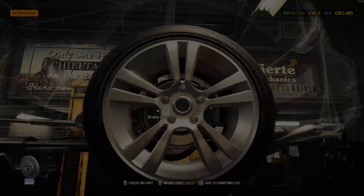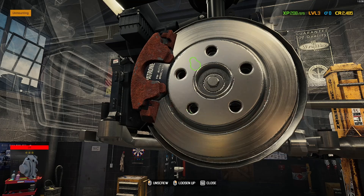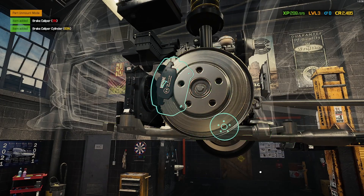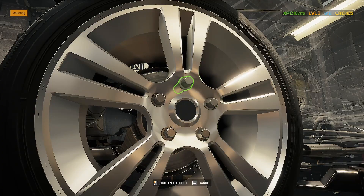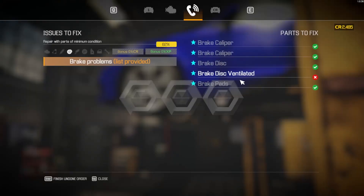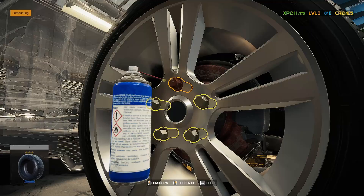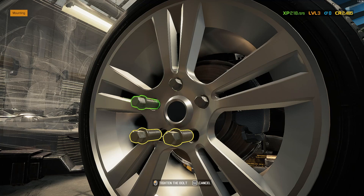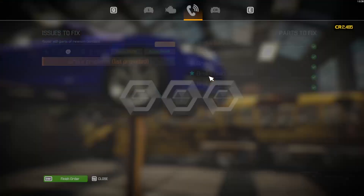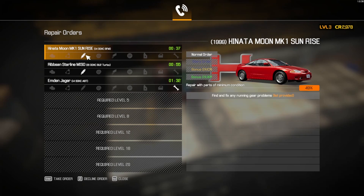One is done — this is so much easier than Joanne's car. Brake caliper off, put on the new one, disc off, reassemble it. Looks like we are done with this order. Goodbye car.